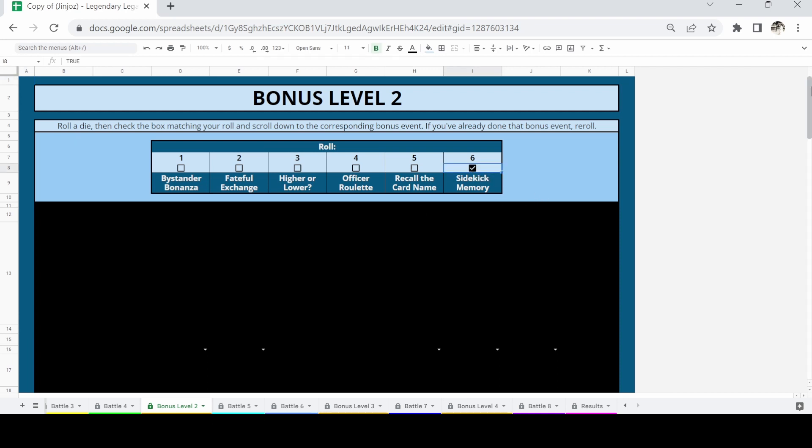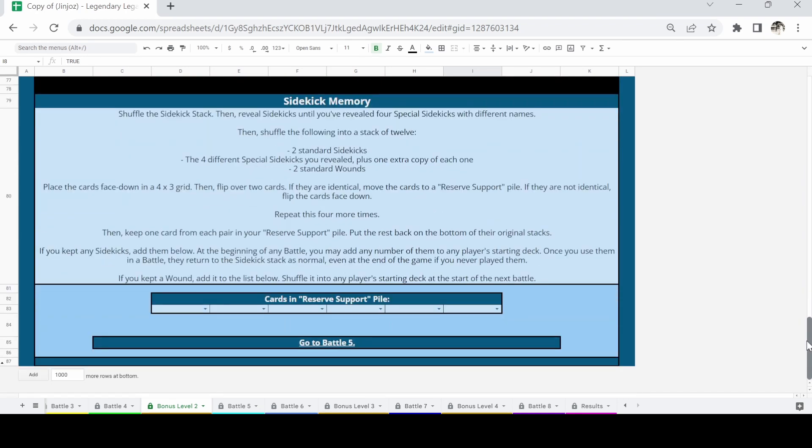We're going to be playing Sidekick Memory. We shuffle the sidekick stack, then reveal sidekicks until we've revealed four special sidekicks with different names. We then shuffle the following into a stack of twelve: two standard sidekicks, the four different special sidekicks revealed plus one extra copy of each, and two standard wounds. Place the cards face down on a 4x3 grid, then flip over — it's basically a game of memory.